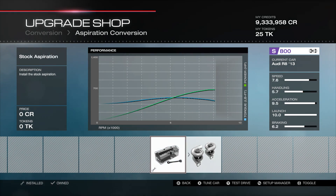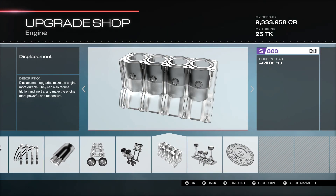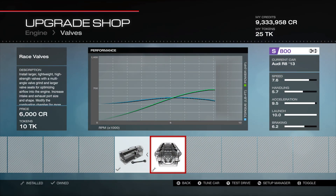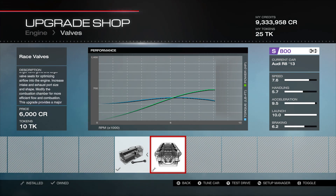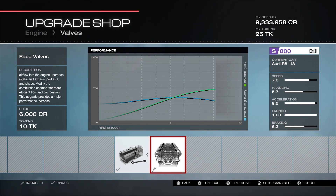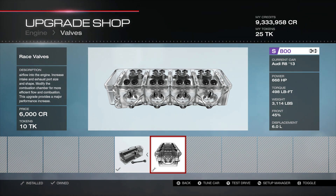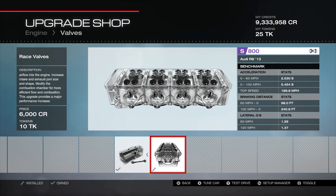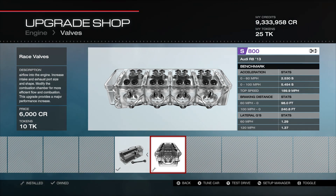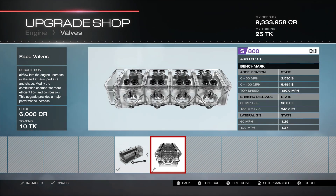We have one engine part: the race valves, to fill our last bit of PI. Looking at the numbers: 76 speed, 57 handling, 9.5 acceleration — that's what really gets you there at launch — 10.0 braking, and 6.2. We have 668 horsepower, 498 foot-pounds of torque, coming in at 3,114 pounds with 45% to the front, and six liters of displacement. The 0-to-60 is a quick 2.5 seconds. Top speed is 189 mph — you do sacrifice some of that with the acceleration focus and all-wheel drive.